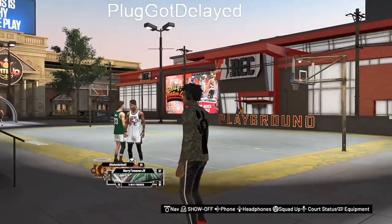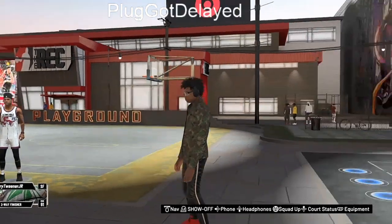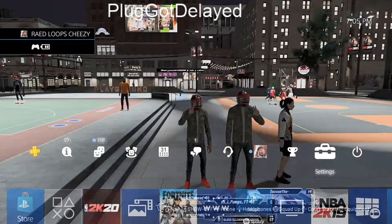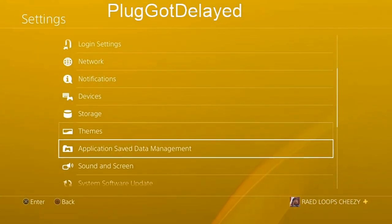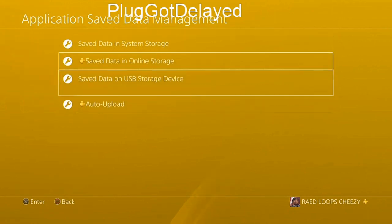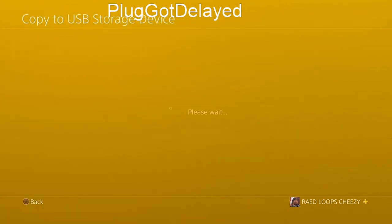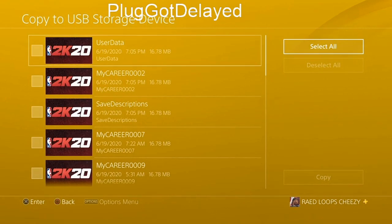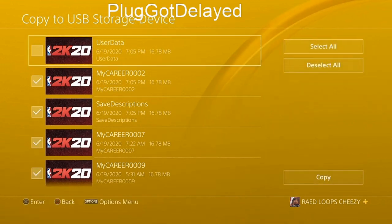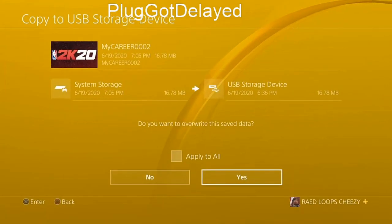It's easy. So look, you're gonna have to have a USB and a computer. If you don't have anything, sorry, you can't do it. So look, you're gonna come over here, you're gonna go to Settings, right? You're gonna go to Application Save Data Management. You're gonna close your app. Go to saved data in system storage, copy to USB storage. Copy everything besides user data — if you copy user data it's not gonna work. So you're gonna copy it, and I'll see you when I'm done copying it.